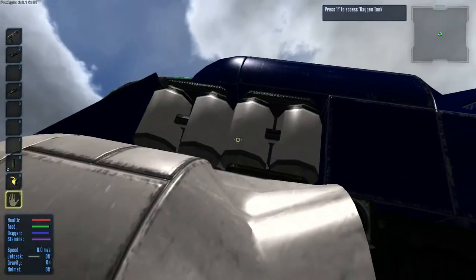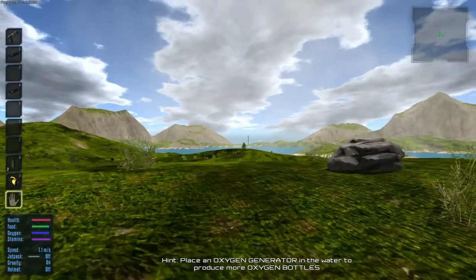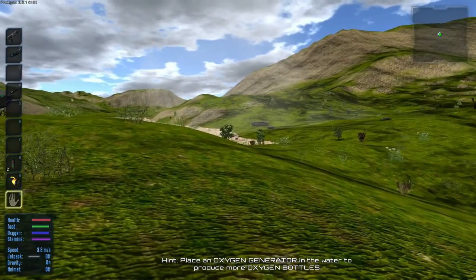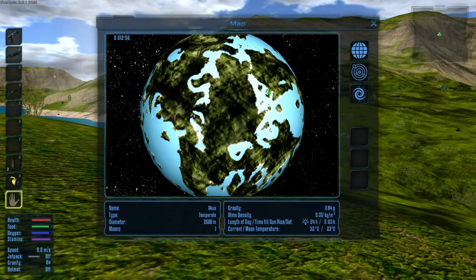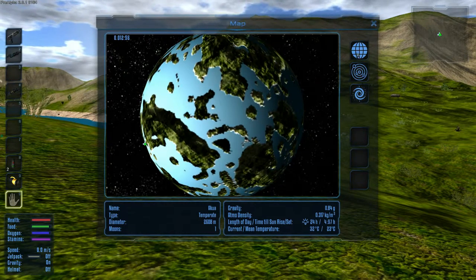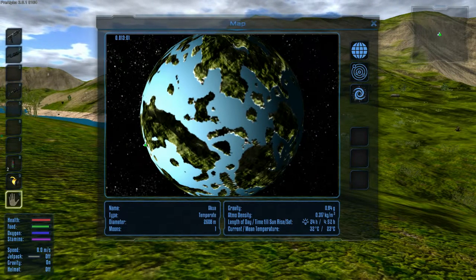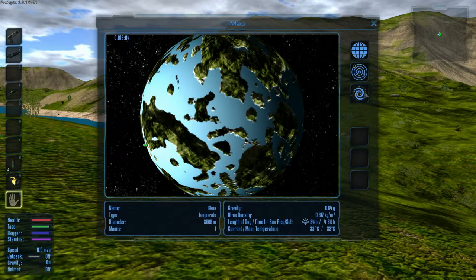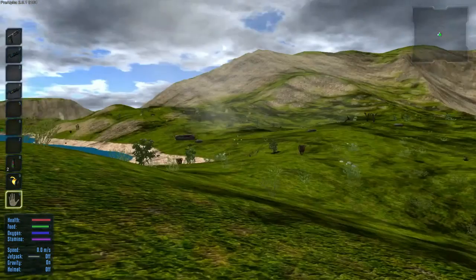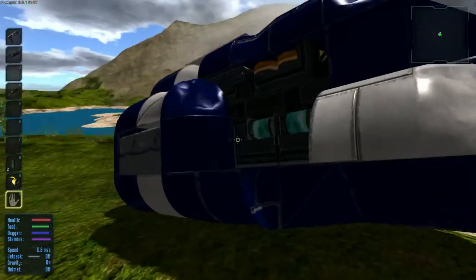There are no oxygen tanks in here, so this ship is somewhat useless on its own. I can see a tower way over there on the planet. Let's take a look at the map — looks like there's a lot of land, which is nice. The map generation looks quite good. There's the galaxy view, which I'm glad they have because it's important to me that it's truly galactic survival.